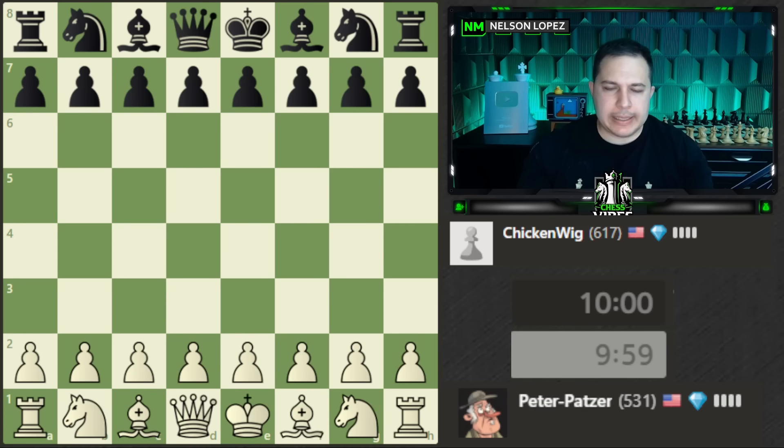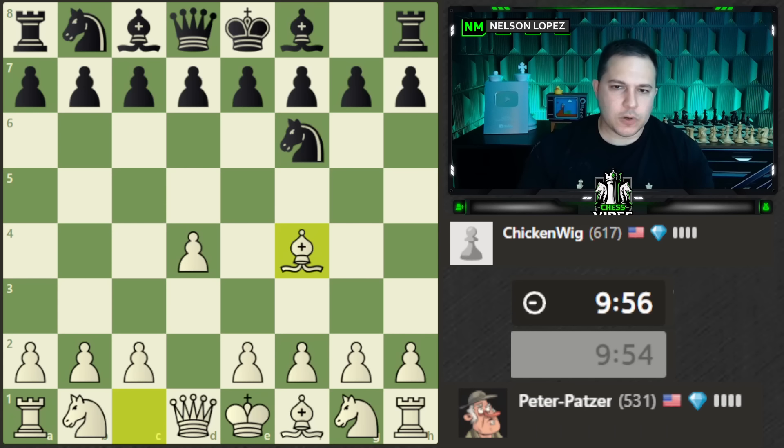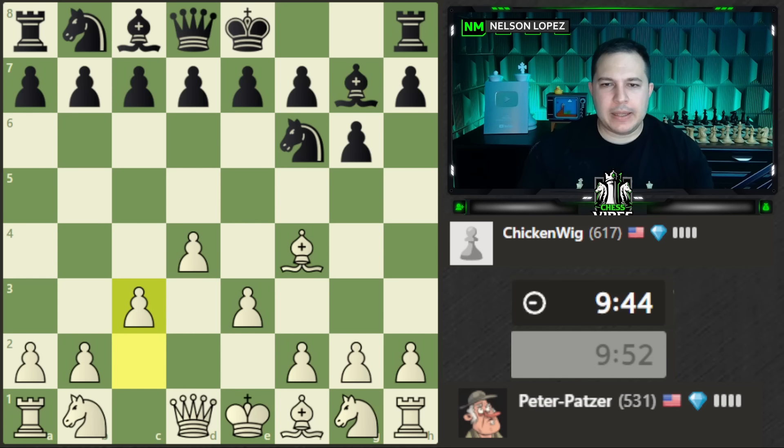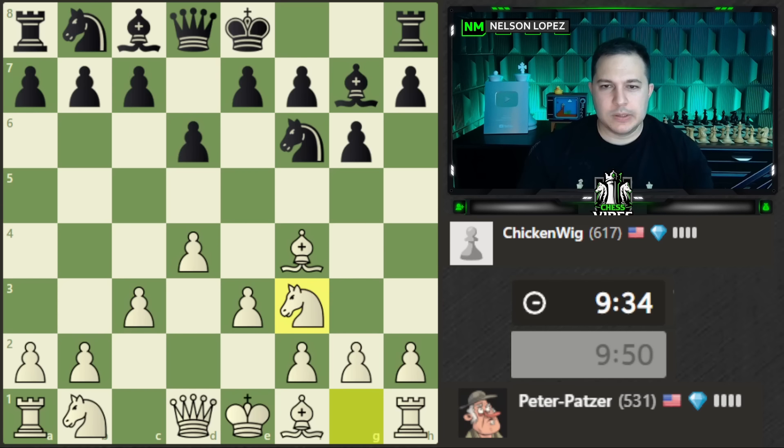Let's play a new opponent and try a different opening — d4. We'll play the London. Basically you play d4, bring your bishop out, make this little pawn pyramid, and it's very solid. You don't have a lot of weaknesses with the London, which is one of the reasons it's a pretty good opening for beginners. You can do basically the same thing almost every game against whatever your opponent plays.